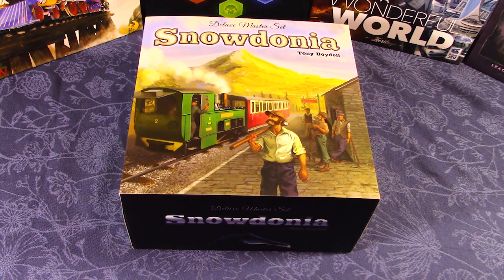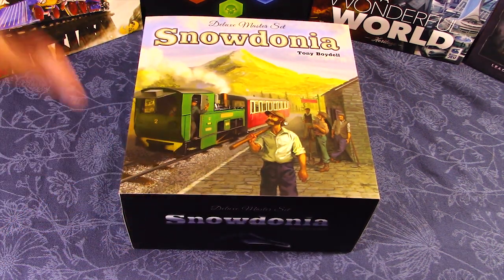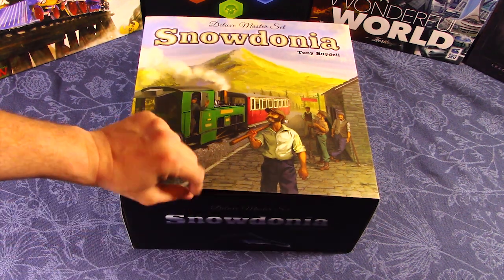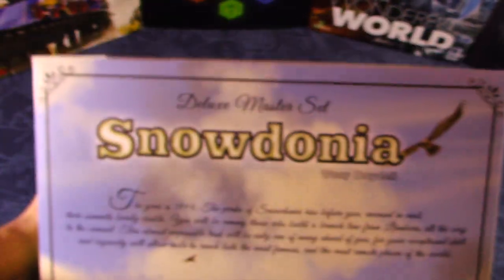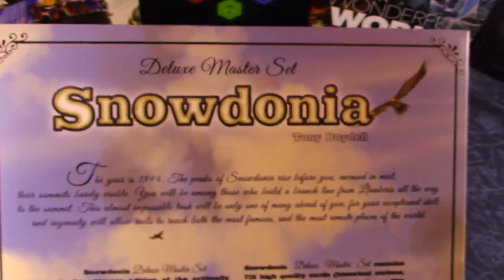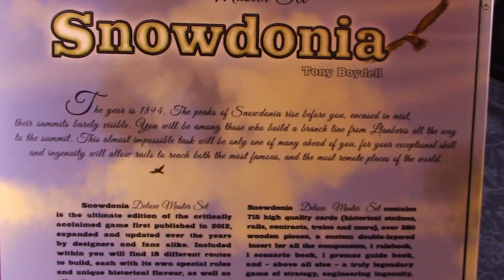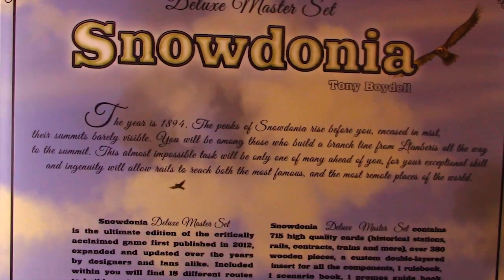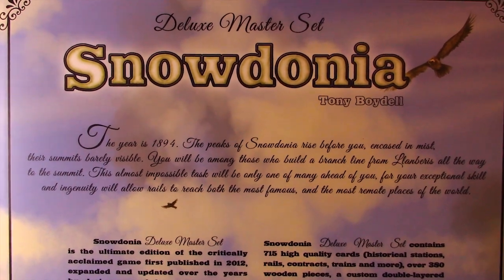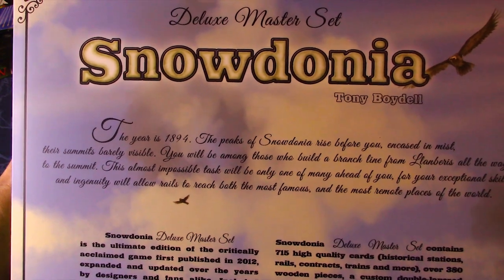The box has a sleeved cover — the outside sleeve showcases the original artwork of the original game, and there's a very sleek box underneath. Looking at the back: 'The year is 1894 and the peaks of Snowdonia rise before you, encased in mist, their summits barely visible. You will be among those who build a branch line from Llanberis all the way to the summit. This almost impossible task will be only one of many ahead of you.'